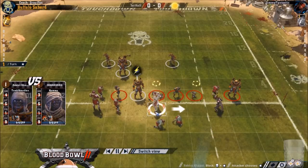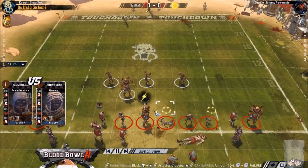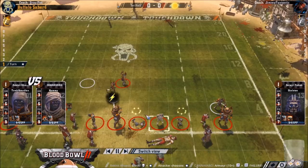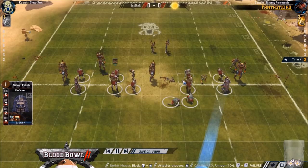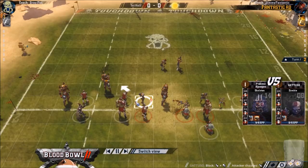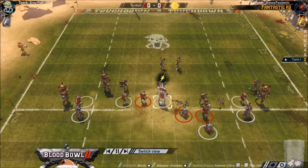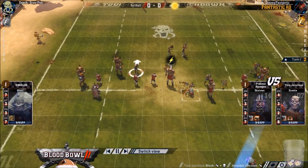He managed to blitz my Mummy anyway, so I probably should have blitzed a Tomb Guardian here. I do find Khemri pretty difficult for bash teams to face at low TV, because sure they have this weak link of Armour 7, but you generally don't have Mighty Blow to punish the Armour 7 guys. They're just stronger than you with 4 strength. If they position well and maybe have Guard, they're a pretty tough nut to crack at low TV. There's a 1-dice blitz here - that was clearly done by mistake.